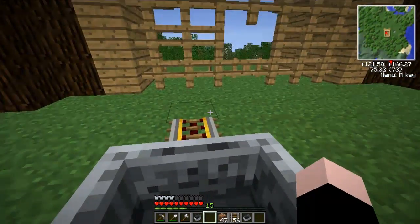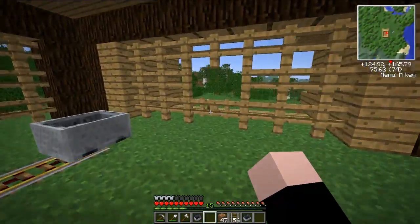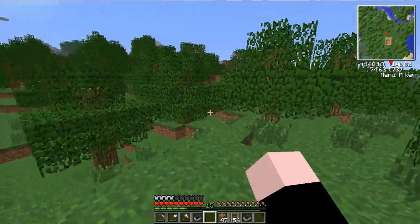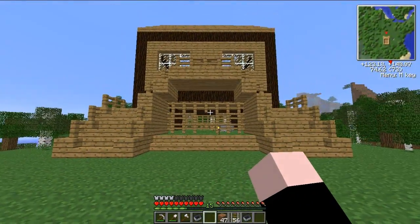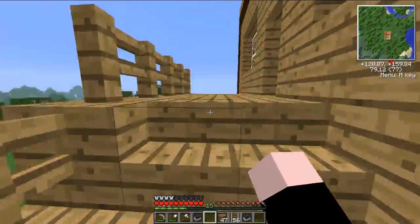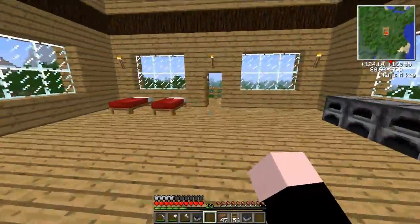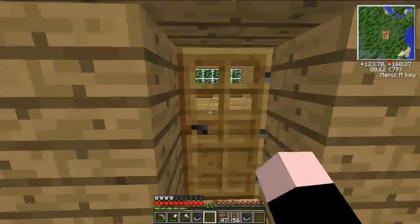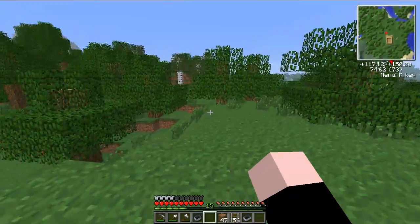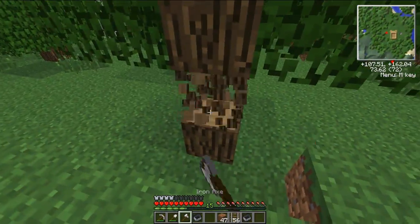And here we are at the end. Wrong button. And here we have another building — this is where we go chop some wood, and therefore we built this. A glass ceiling. It's a great building that we built here. All wood, no stone, wood only. And almost in the middle of a big forest, so we can go chop some wood.